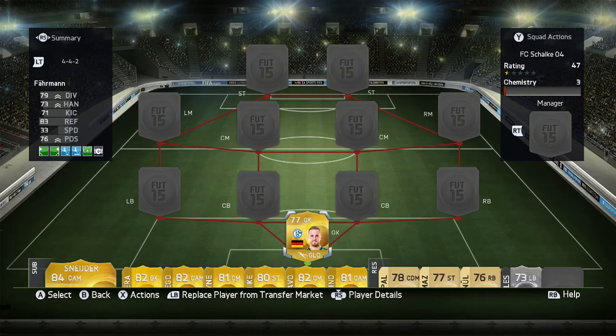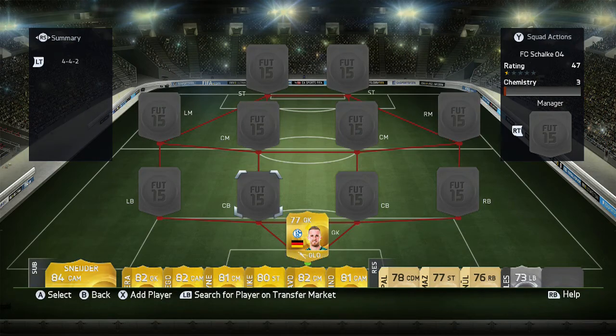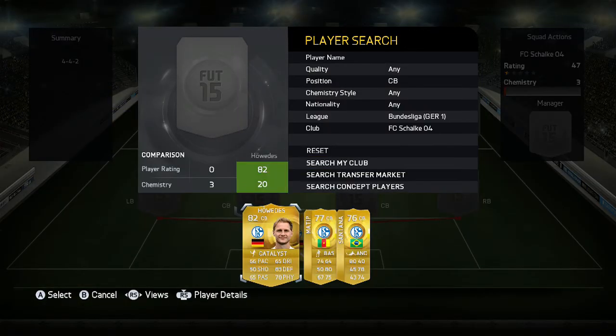The first goalkeeper is Farman — not sure if I've said his name correctly. He's 77 rated, as you can see the stats on the left side. He's got the glove trait on him which is amazing. He is an underrated beast guys — if you're making a cheap German team, get him in it. No matter that he's 77 rated, he saves pretty much anything.